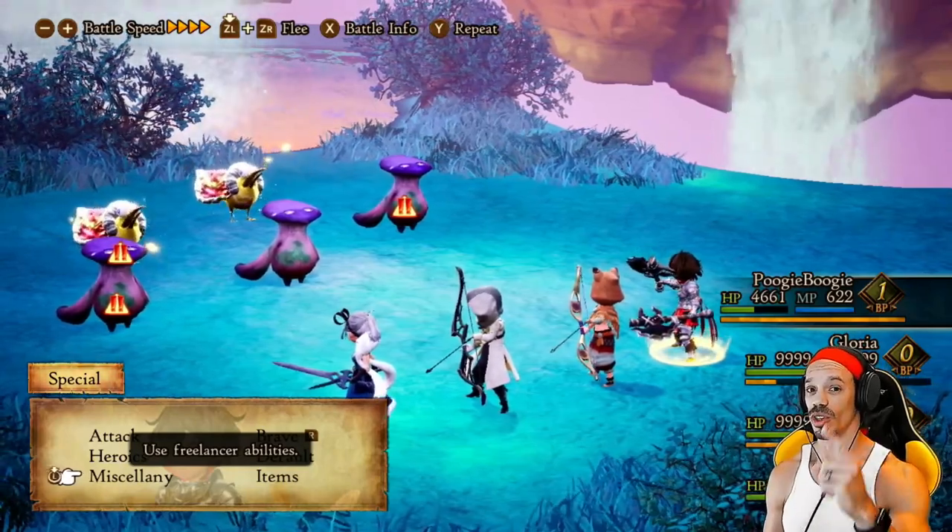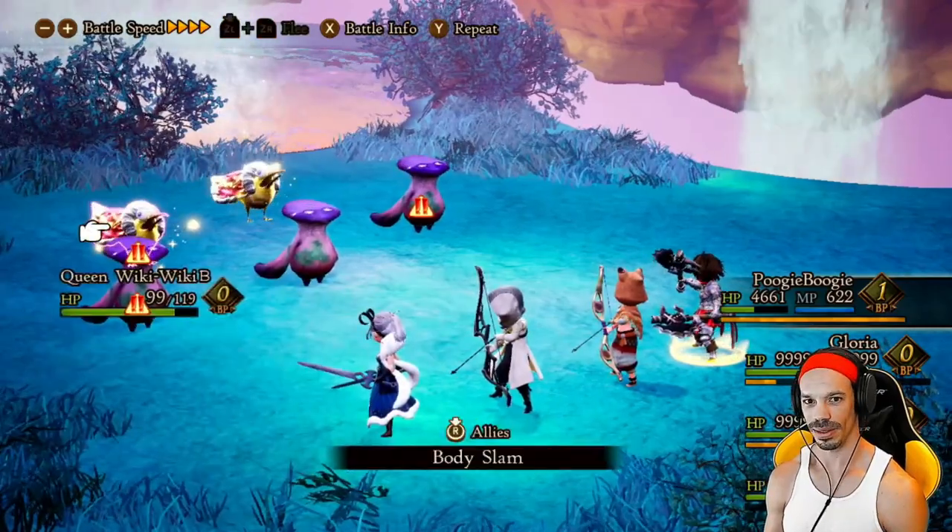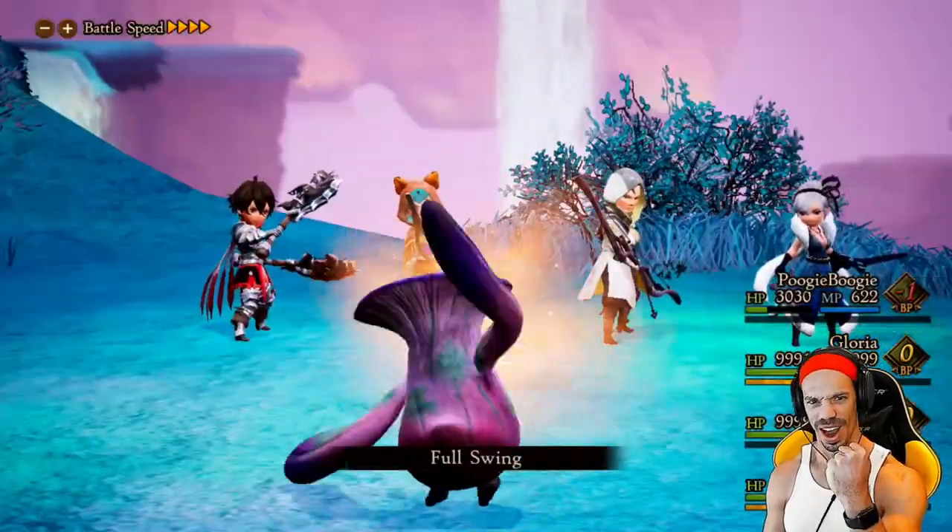So now we have two queen wiki wikis. Use your heavy freelance character, go into miscellany, click body slam, and take them out. Booyah!